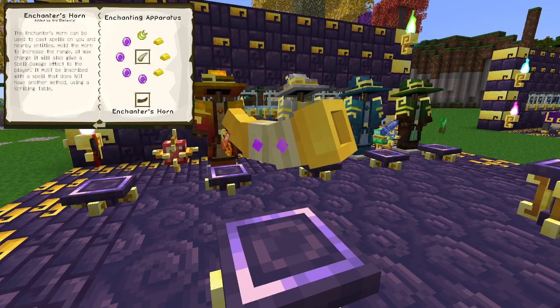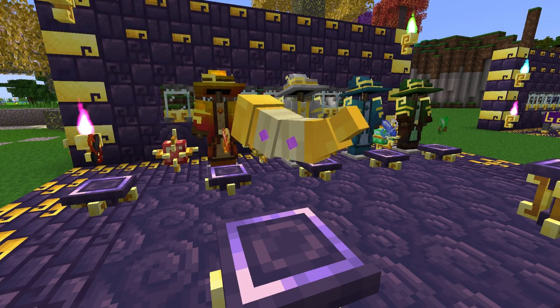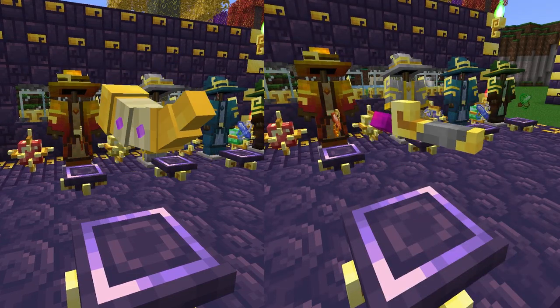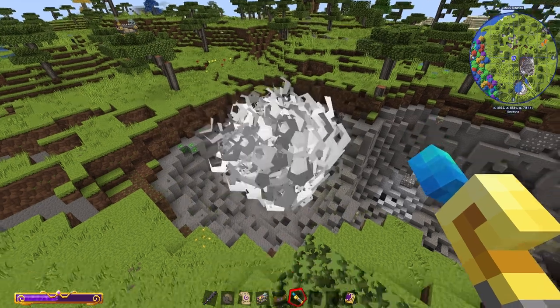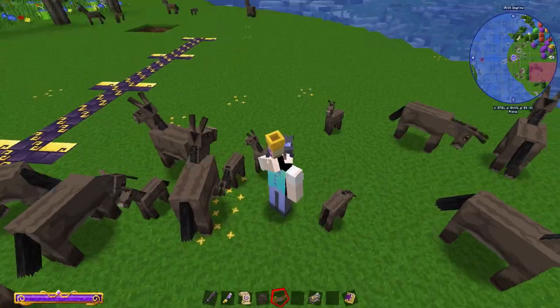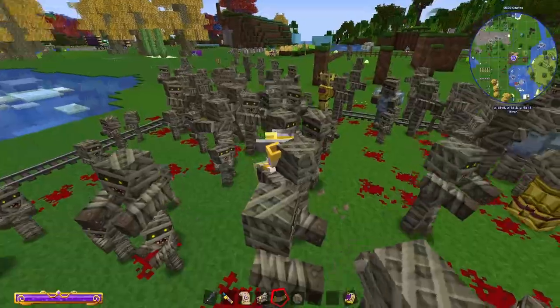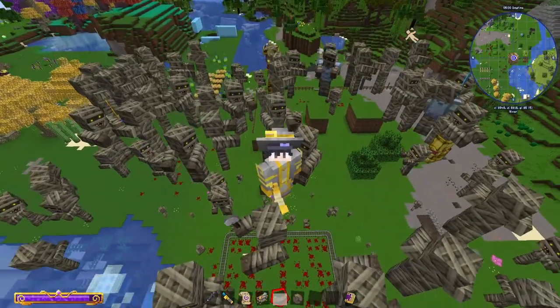Ars Elemental adds one piece of magical equipment: the Enchanter's Horn. The horn is basically the equivalent to the Ars Nouveau Caster's Wand for arc projectiles, up until version 1.19, where it can be charged when used to increase the AoE of the spell and, at full charge, affects the caster and nearby entities.